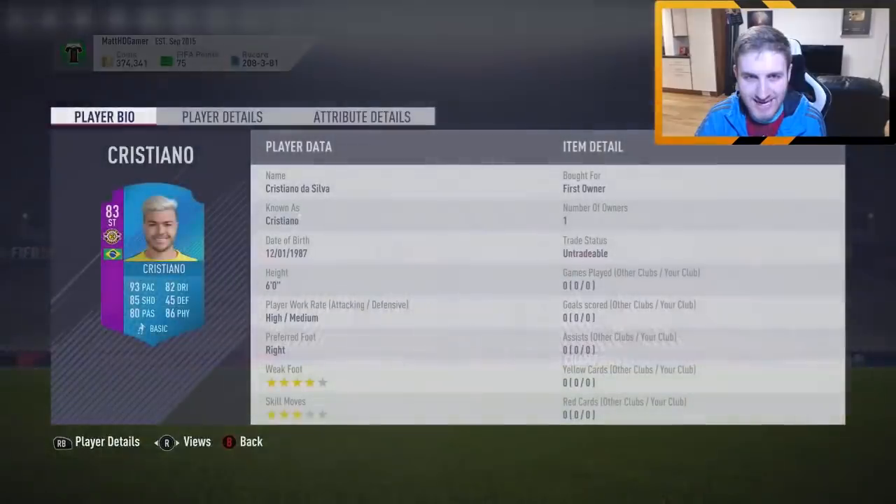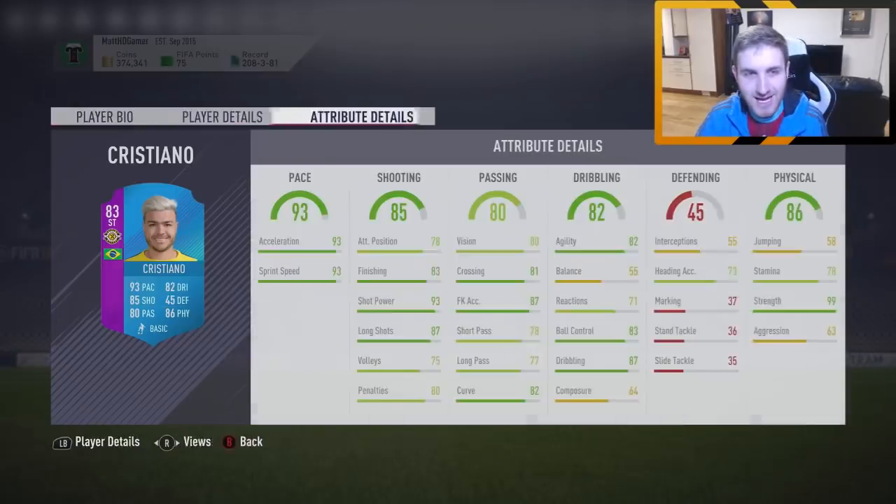Let's have a look at his stats. Six foot tall, four-star weak foot, three-star skill moves. His silver card may have gone up in price now — you never know. Obviously first owner. It feels good being hyped about a card again — it's been a while since I've been really hyped about a card. This is the first one in a while, and 99 strength! He's going to be great. The only concern with his card is 64 composure.